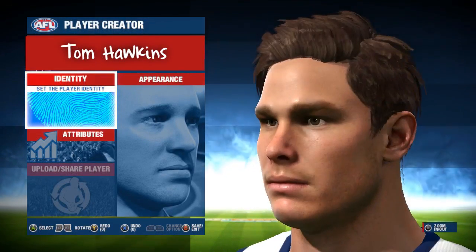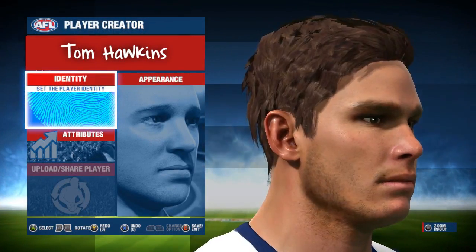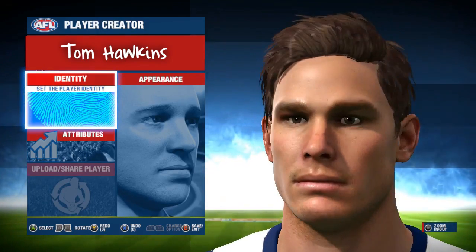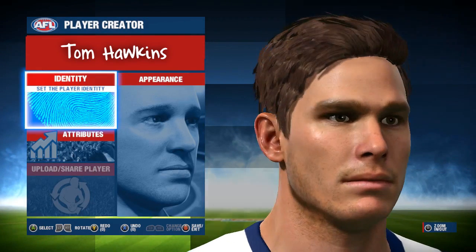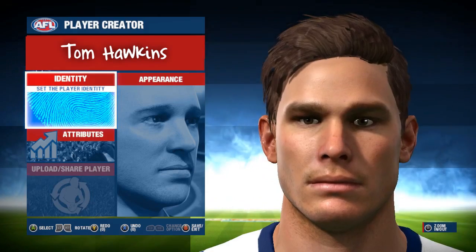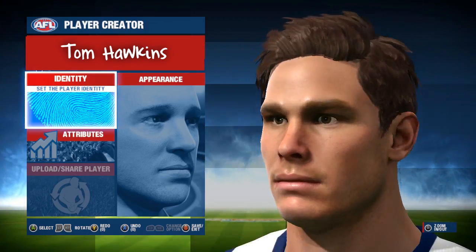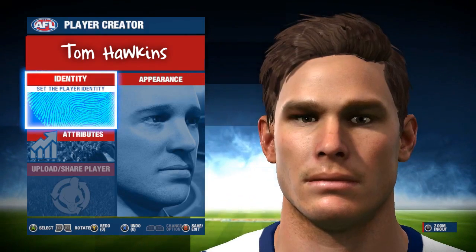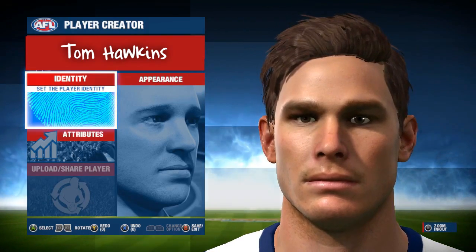Second up we have Geelong's Super Tom in Tommy Hawkins. Hawkins has that chiselled face structure that he has become so widely known for, and he has well-kempt hair, giving him the model-esque image he always seems to present whenever he's on the footy field. A good resemblance to Tommy, and one of the best ones in the game in my opinion. A lot of the Geelong boys do have a good one, and I might be bringing you Bartell in the next episode.